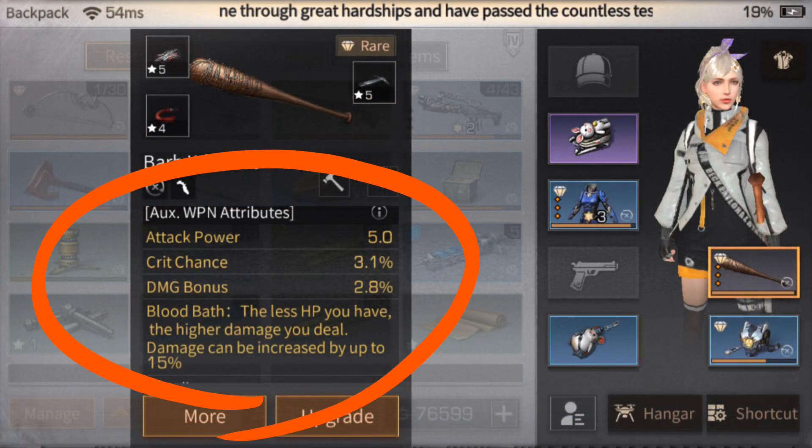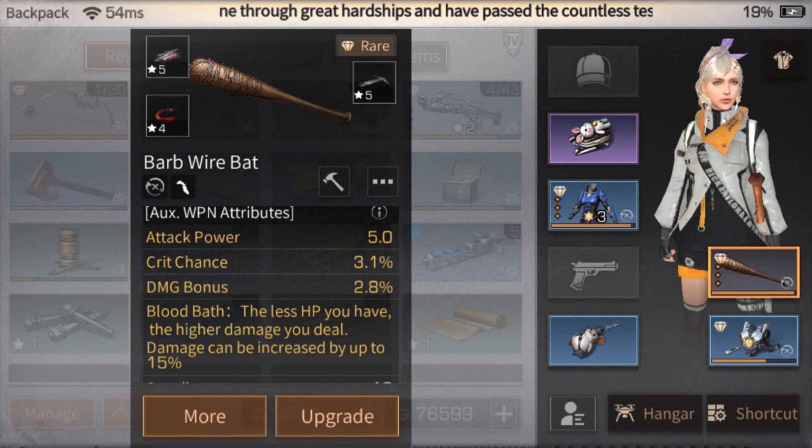Next is about auxiliary weapon attributes — and actually it's not just about auxiliary weapons, but also about armor, weapons, hat, and other things your character is wearing. Each of them has different attributes. For example, this 'bot path' attribute: the less HP you have, the higher damage you deal, increased by up to 15%. It is very important for us to know our character's weapons, auxiliary weapons, hat, shield, and armor attributes, as it's going to help us in war, boss camp, invasion, and even other events.